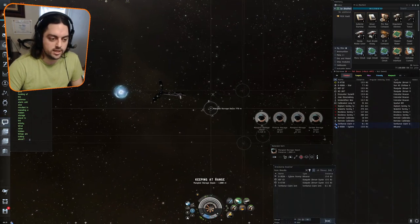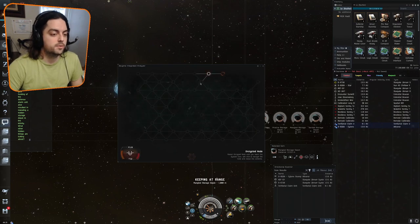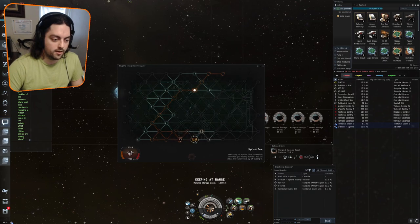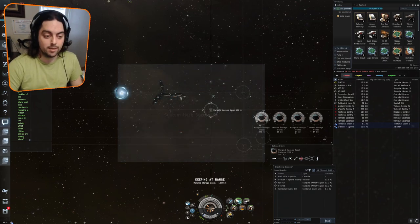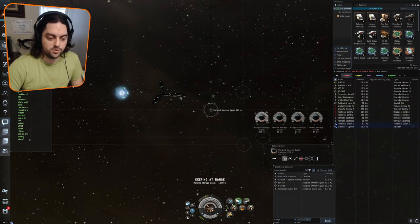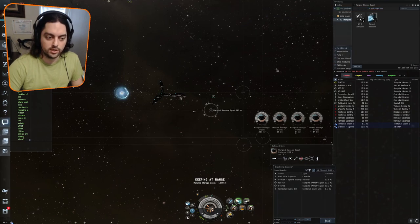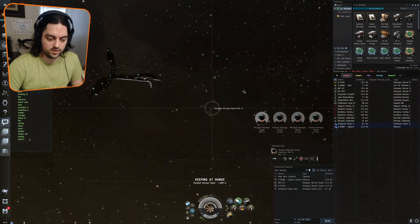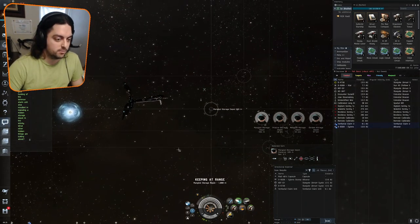A neutral entered the system and we are in nullsec, so I'm going to bring up the directional scanner just to make sure. Okay, it looks like he's in a capsule — no worries there. If he wasn't in an exploration ship and came into the site, there are ways to trigger the site to kill interlopers, but in this case we'll just let him pass.